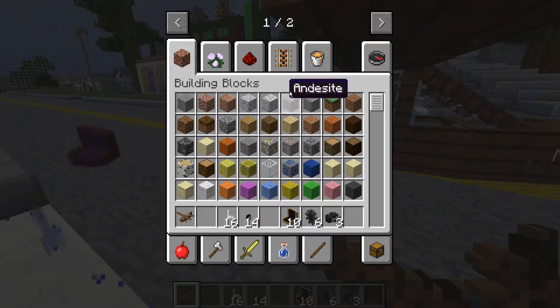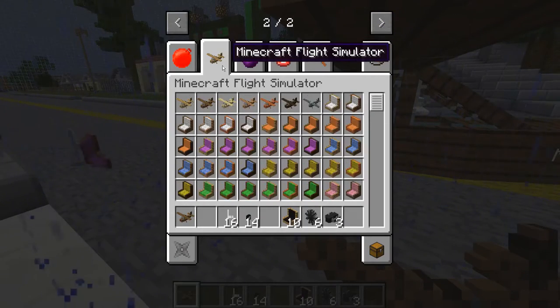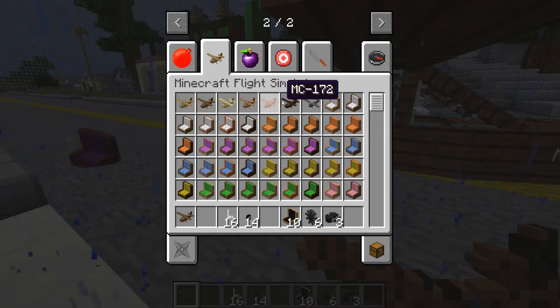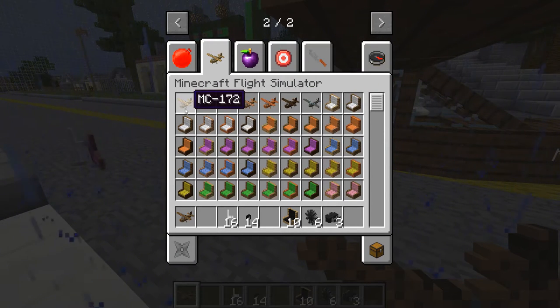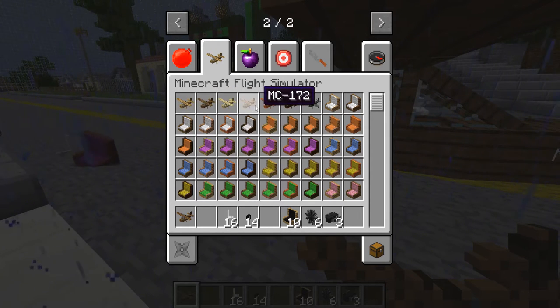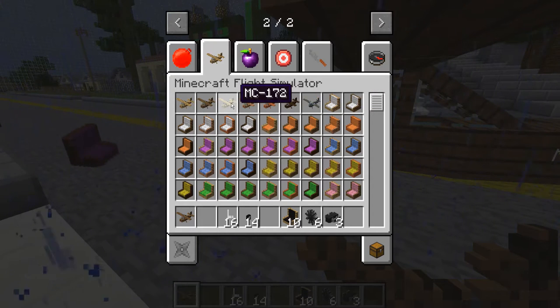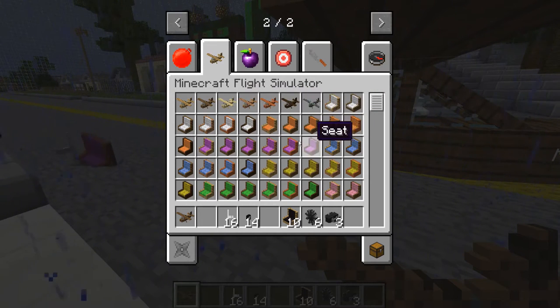So when we just open up the inventory after we install this Minecraft Flight Simulator, these are all the flights you can get. This is the MC172, another 172 — they have named them all as 172s. But each and every flight is different from one another, and there are a whole lot of colorful seats here.